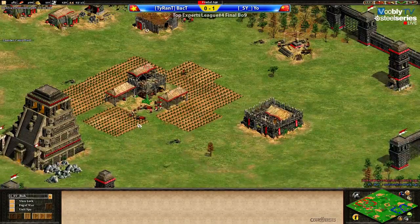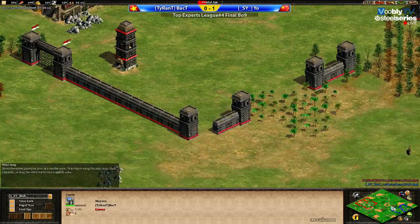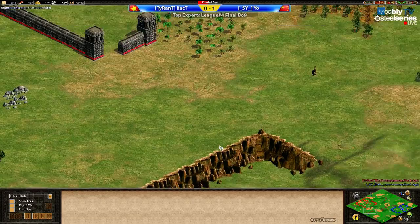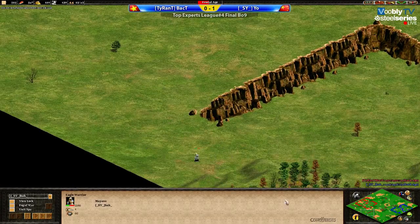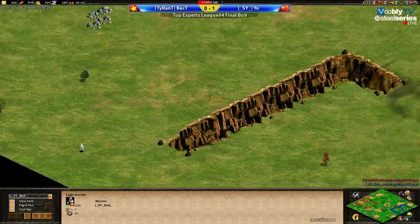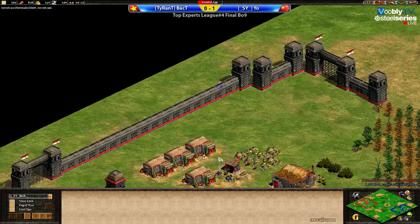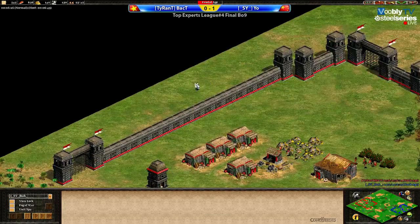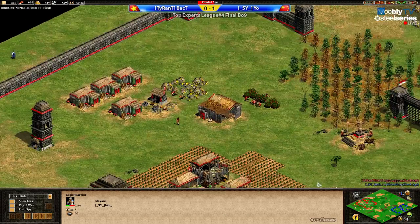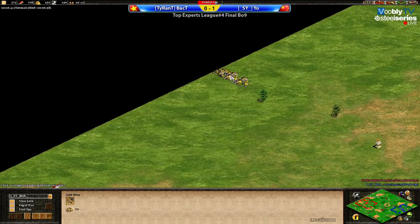BackT's second stone is a little bit at the back, but I think sooner or later he'll wall that from the cliff to the edge of the map and from the forest to the cliff. The two extra golds in the northern part of the map are going to play a big part if it goes late game, and BackT also has a big advantage in that case.